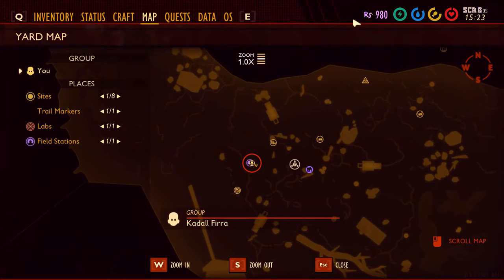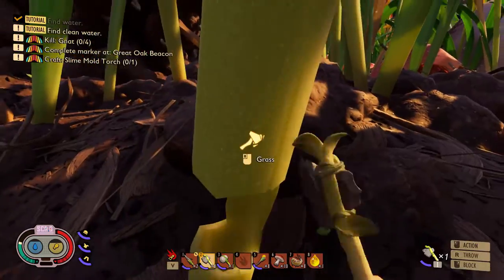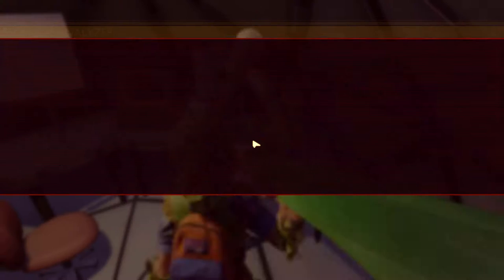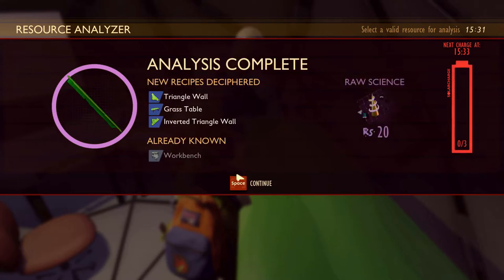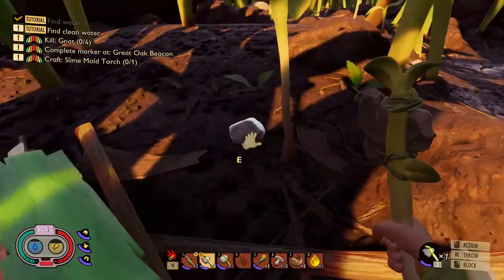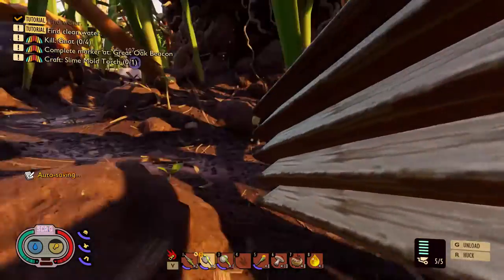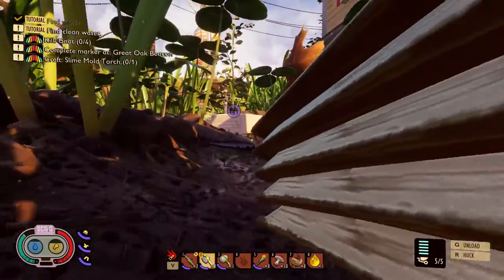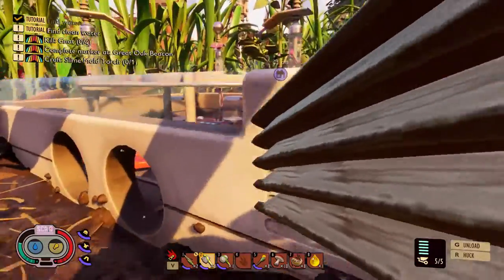If my math is correct, that puts us at 980. We need 20 more. I don't think I've analyzed a grass leaf yet — if I haven't, we'll analyze it. Excellent! That gives us all the science we need. Grass planks are everywhere — we can get rid of that and get more later, but the weed stems are a little bit more valuable. Let's get these back over to the science machine and run quickly back over to Burgle, get the multi-story bases, and then cut the video off there.